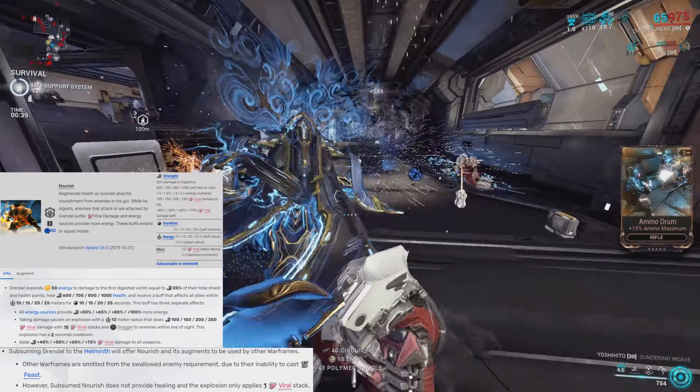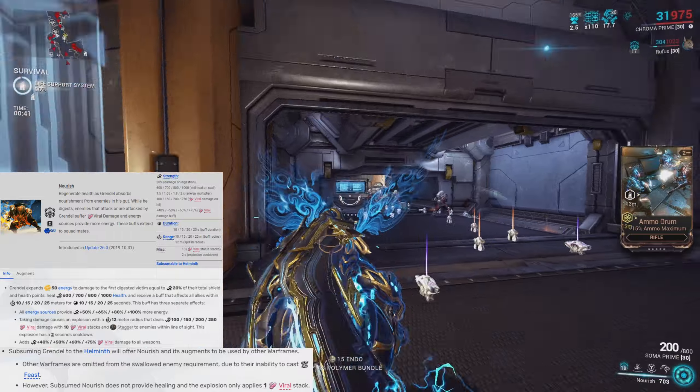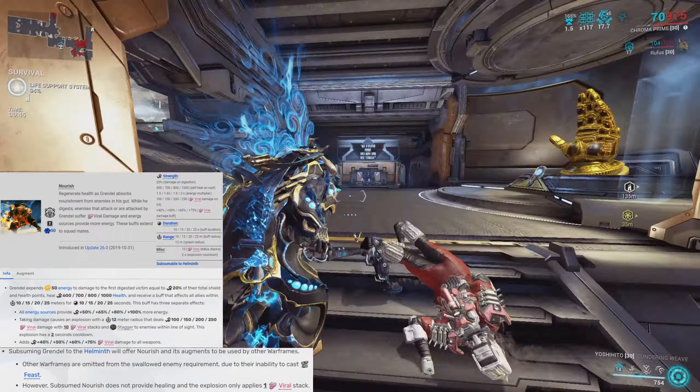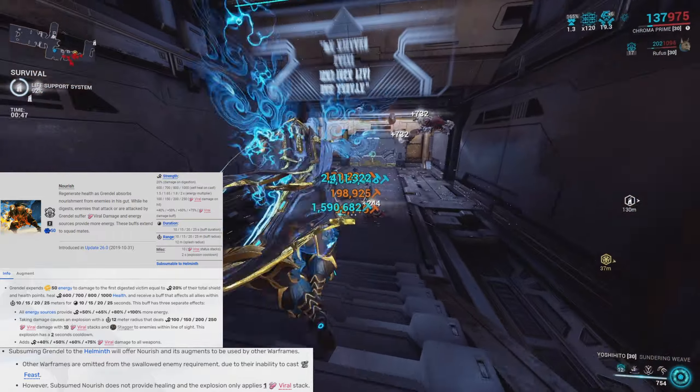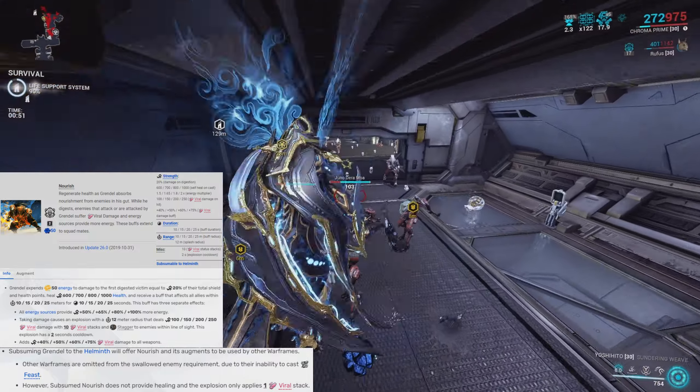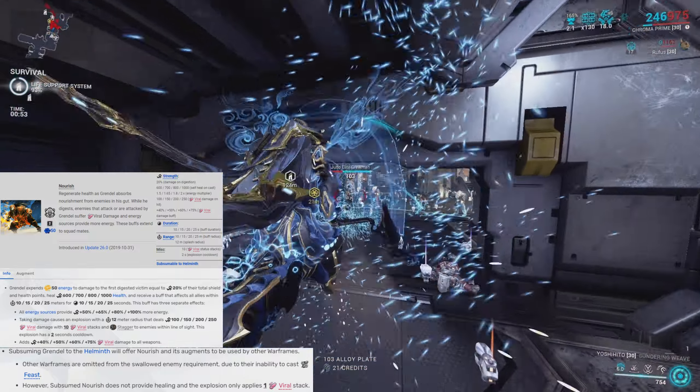The second effect of this ability is that whenever you take damage, you cause an explosion of viral that applies one viral stack and staggers enemies within range. The third effect is that it adds viral damage to all of your weapons, and the more ability strength you have, the more viral you can apply to your weapons.